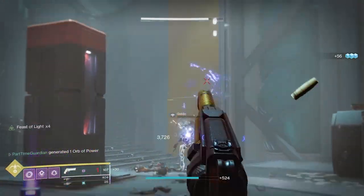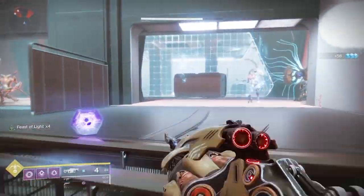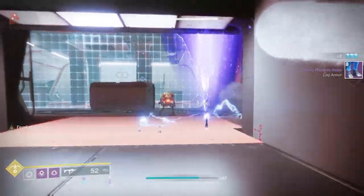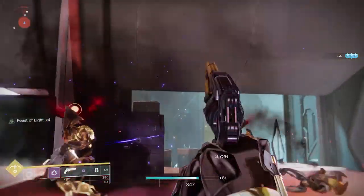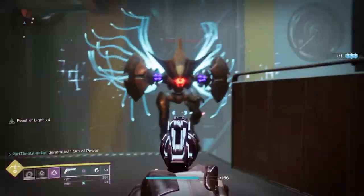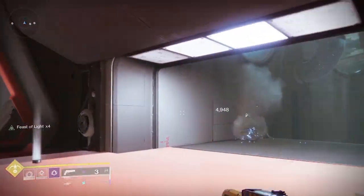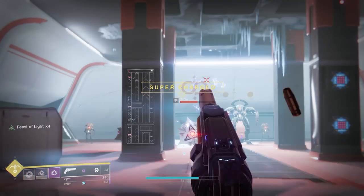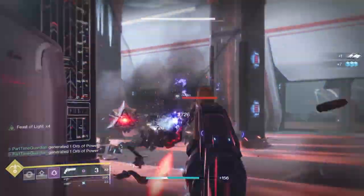Now let's talk about the Exotic. The Exotic is Star Eater Scales — you get this from doing the Legendary or Master Lost Sectors on any planet on the days that legs are available. What's cool about this is when you have your super full and continue to get Orbs of Light, you can stack up to four times a buff, which does increased damage — it supercharges your super. This works really well for things like Golden Gun or Tether. Also, as you pick up Orbs of Light, you get double the super regeneration, which is a pretty cool bonus.